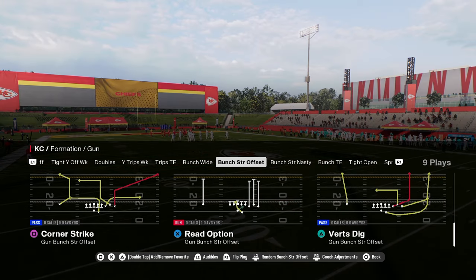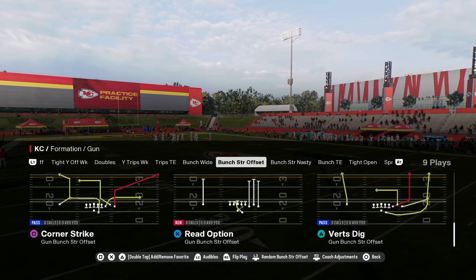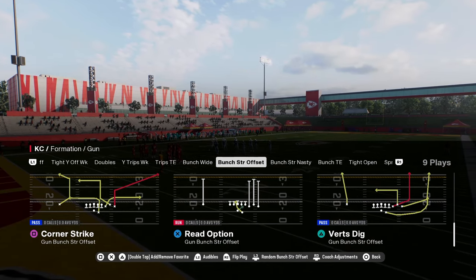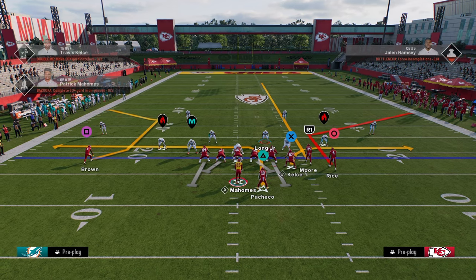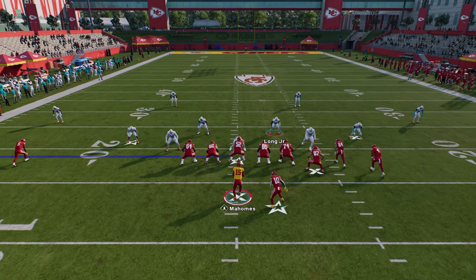The play is Corner Strike out of Bunch Strong Offset. What makes this play good is that every route is unique and you cannot hot route it — that's why I like this play. The setup is really simple: all we're doing is streaking the slot receiver, because it's going to create a high-low read on the right and on the left side. These streaks really do a good job of clearing stuff out.